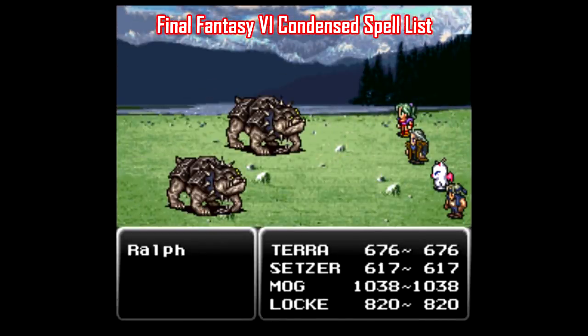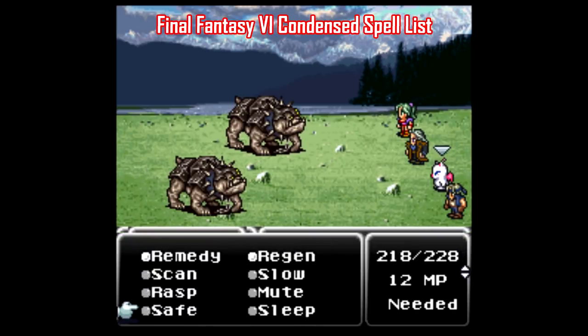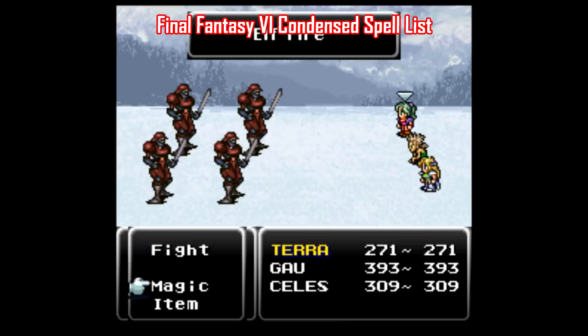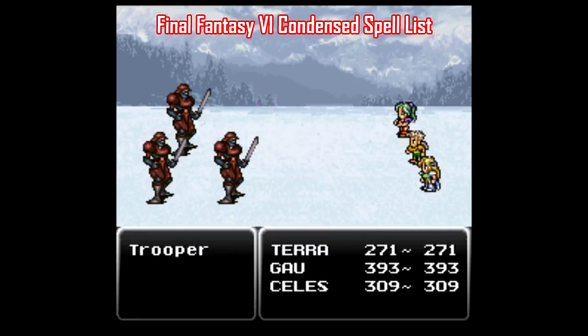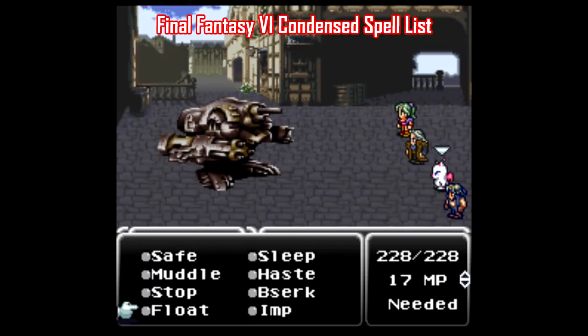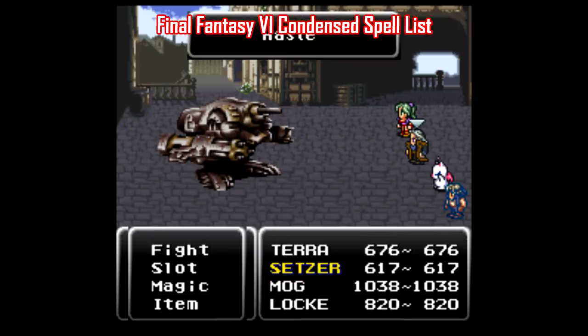There's also a lot of simpler quality of life patches for Final Fantasy VI. One I really found useful was one that condenses your spell list — it's a major pain to scroll through empty space to find one spell, and this patch simply fixes that. There's all sorts of patches that can be stacked onto the same ROM, everything from randomizing the battle music to always being able to sprint on the world map. And there's over 200 now on romhacking.net alone, so check them out.